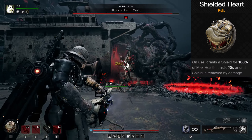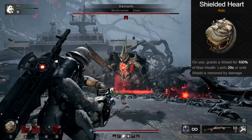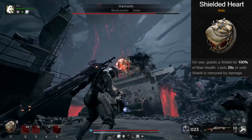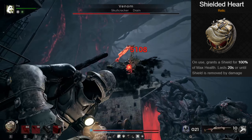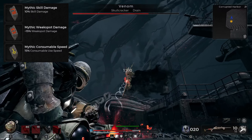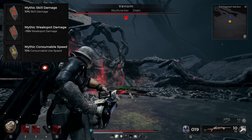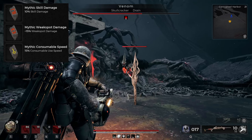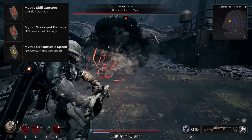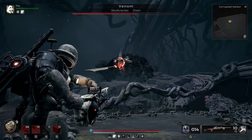For the relic, run the Shielded Heart. We have healing from the Handler skill and from a ring, so we don't need healing from the relic too. Instead, the Shielded Heart grants amazing protection for 20 seconds. Since we need to take relics to heal the dog and regain ammo, use them freely — worst case you run out of relics, but healing remains, so be as greedy as you want. For relic fragments, you want skill damage, weak spot damage, and consumable speed. Skill damage buffs both the dog and heavy weapon; weak spot damage matters because the Impact Cannon hitting weak spots gets truly crazy numbers; and consumable speed eases relic usage so it doesn't hinder the pace of battle.